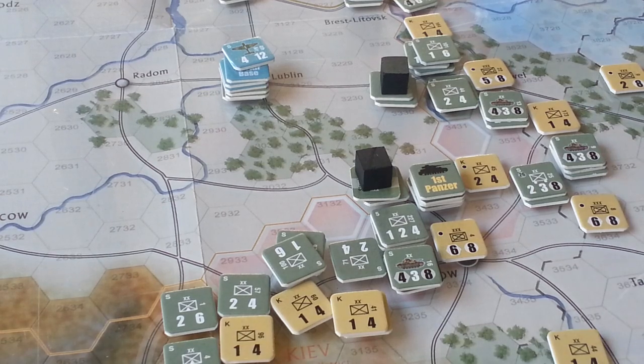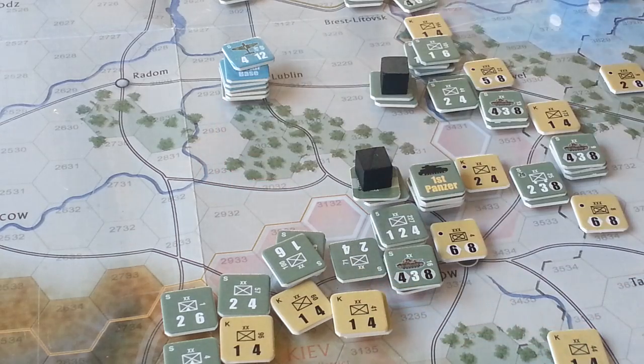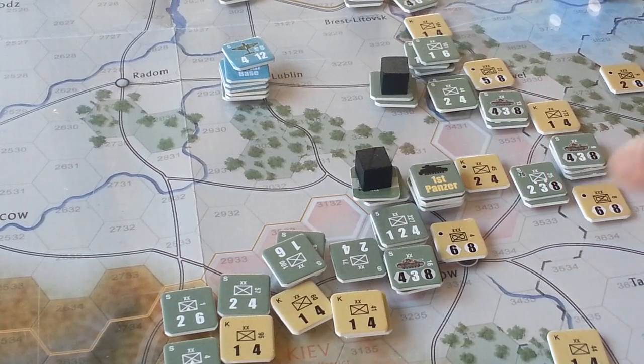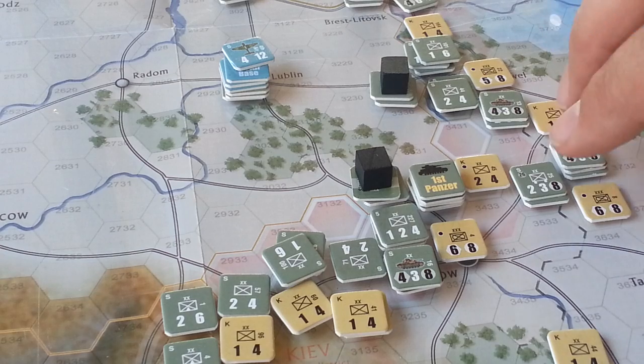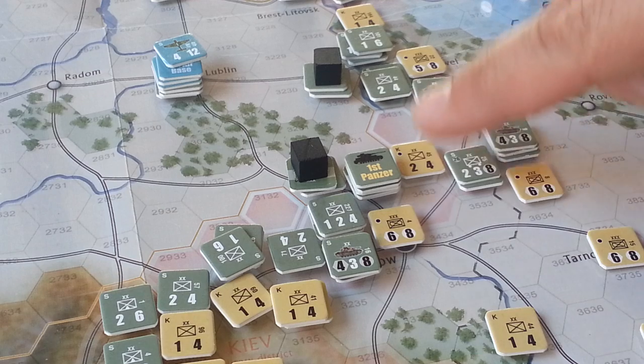At first I thought I'd done something wrong, because these units here with the white hexagon shadow — those are the only types of units that have zones of control. For the Soviets, there's a guy here who's got a zone of control. Once you touch a zone of control, you have to stop. So good job by the Soviets in their initial setup — this blocked a runaway advance type of thing.